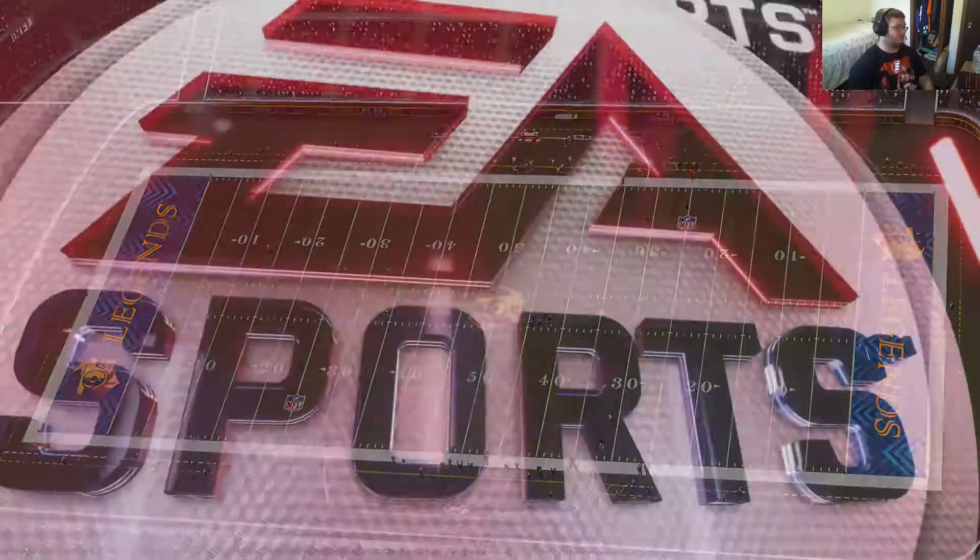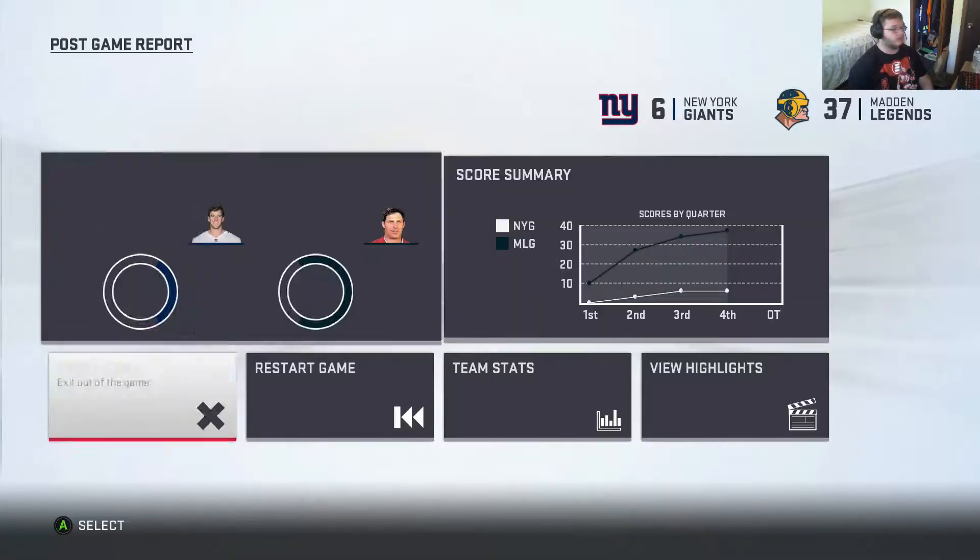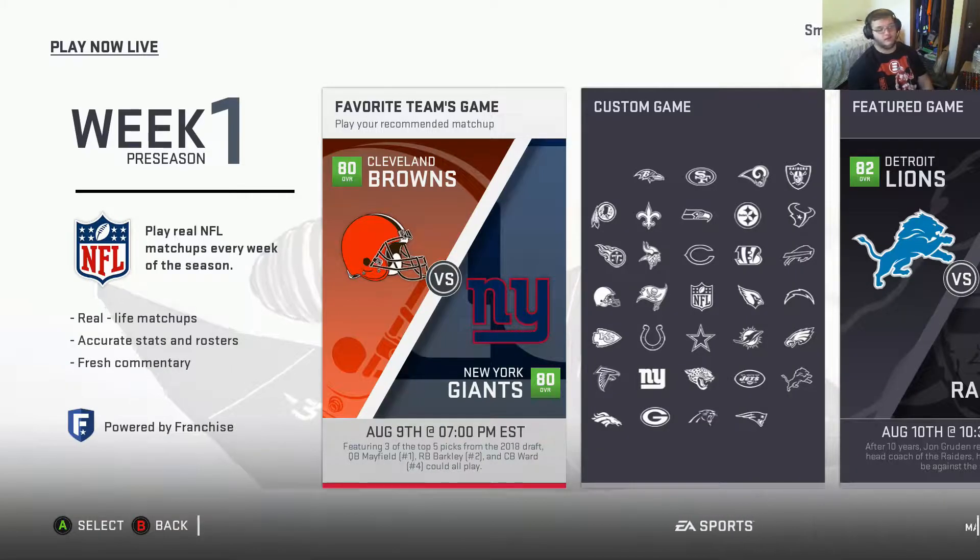Now that the game's done, you can just exit — you're done with the game, doesn't really matter. Hop out of the game and head to Ultimate Team, and right there there's gonna be a free pack for you from doing that.